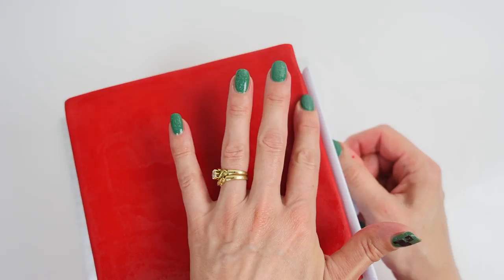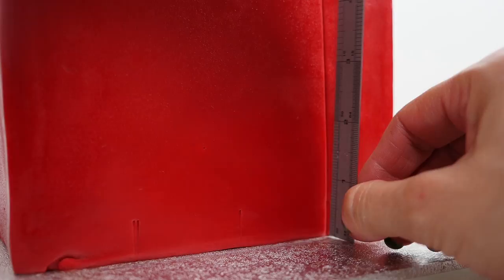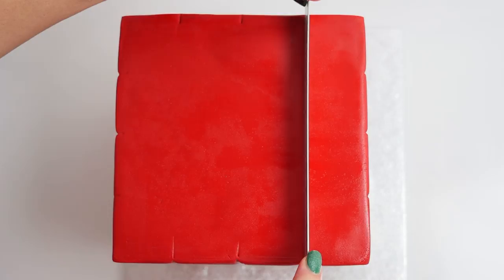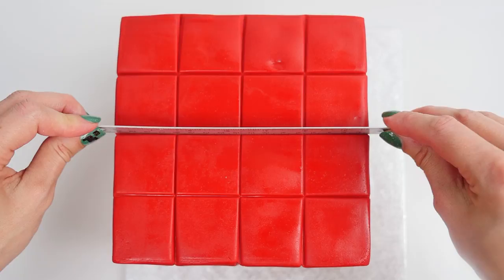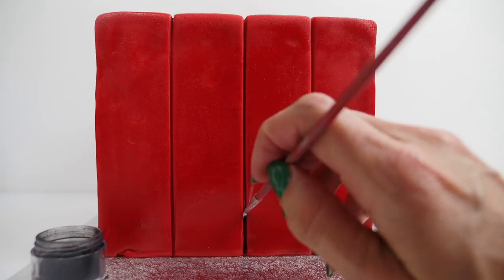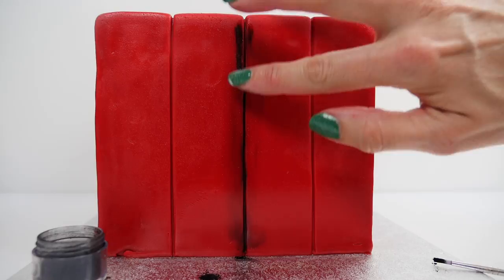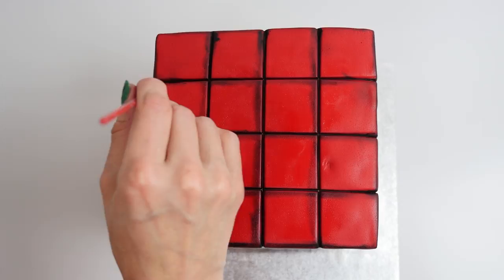Use a ruler to mark out four equal sections, then push the ruler into the fondant to make a straight indent. Do the same on top to join up with the lines on each side. I like to use a ruler just for cake decorating that gets washed in the dishwasher after each use. Once you have done all the indents you should end up with 16 squares on top. Take some black powdered food colour and a dry paintbrush and paint in the indents along that line. Put some cooking oil on your finger and rub extra black around the joins, the corners, and across the top to give it that outlined cartoony look. The top looks a bit like a Rubik's cube at the moment but we will turn it into TNT.